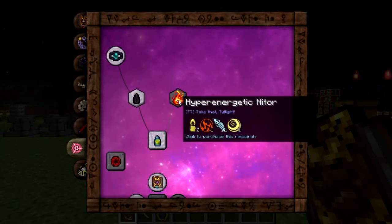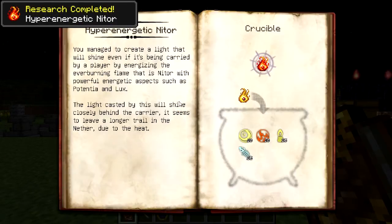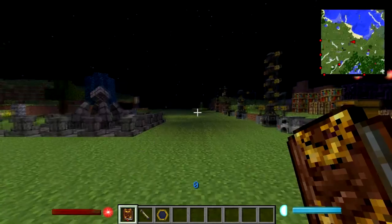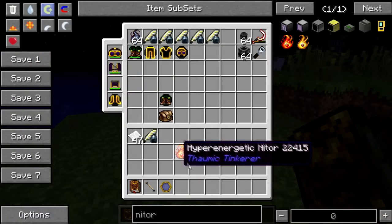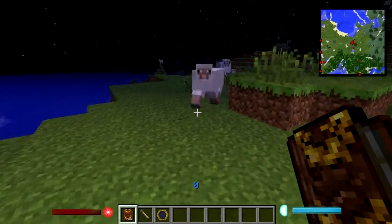The next thing on that tree is the Hyper Energetic Igniter. Left-click it and you'll get it immediately. You need Nitor, Air, Ignis, Lux, and Potentia to craft it. It basically is like a torch you can carry on you — as long as you have it in your inventory it just lights the area for you. It doesn't matter where you have it in your inventory, as long as you have it somewhere on your person it will light the area.